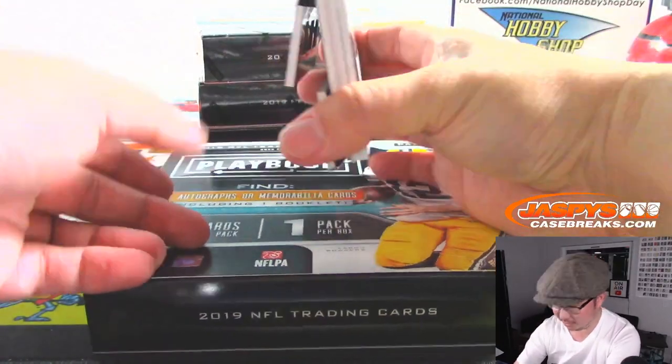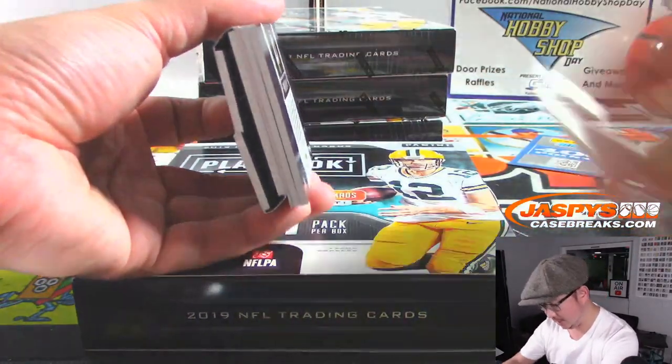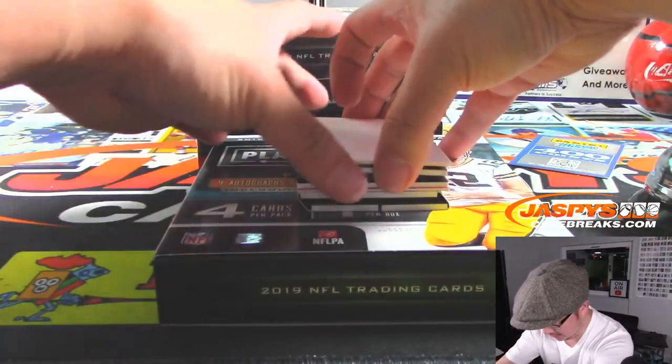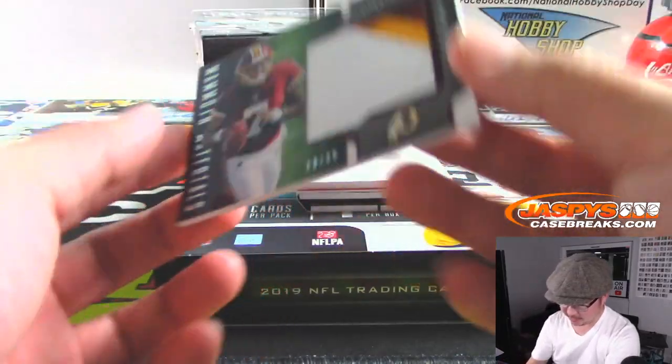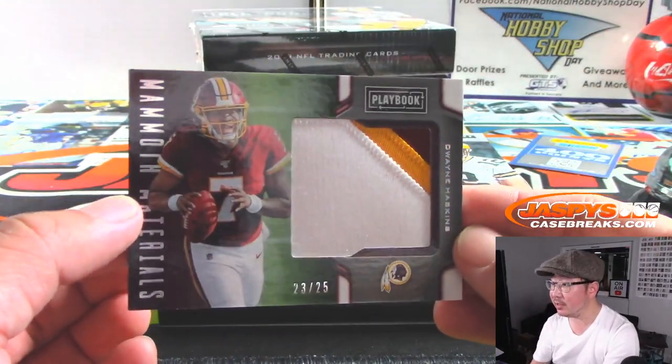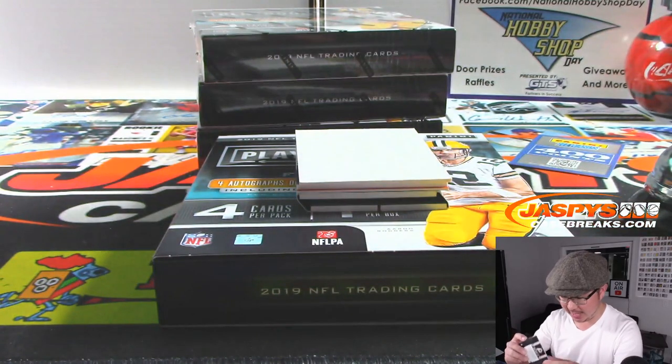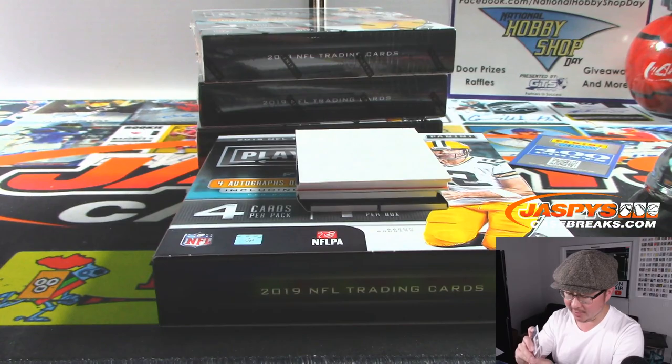We got one of those locker room booklets right here — let's check that out. That should be an autograph in there too. There's Dwayne Haskins, 23 out of 25. I'm rooting for that guy to do well — that would be hashtag good for the hobby. That goes to Evan and the Redskins.